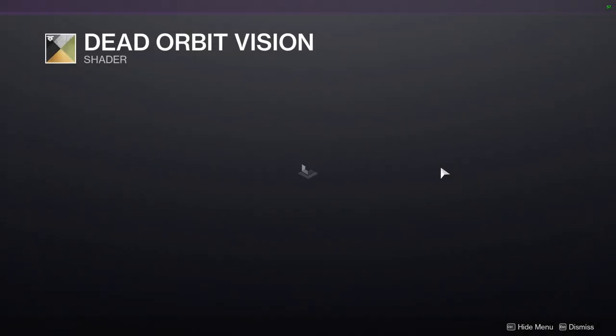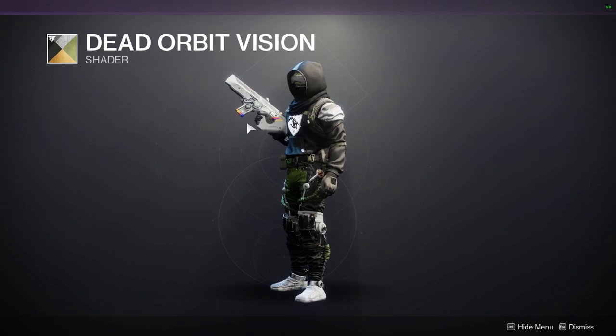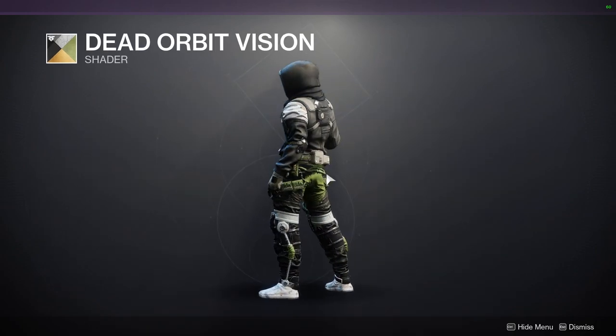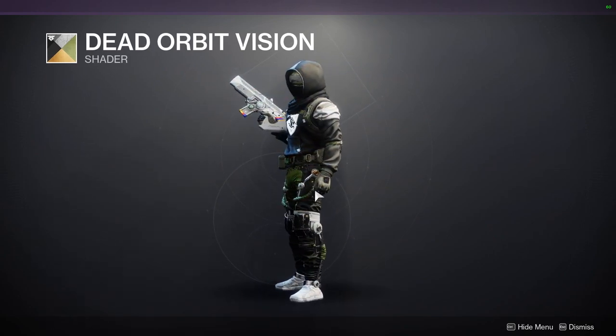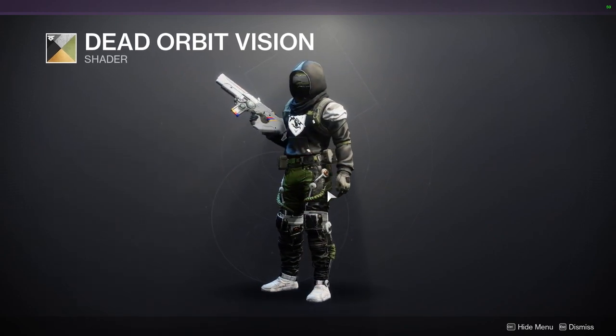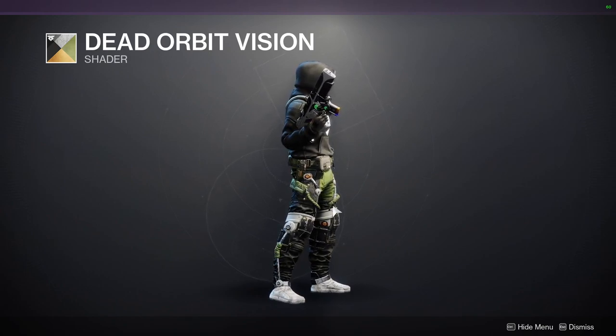Dead Orbit Vision is a pretty good gold shader if you're interested in that. You can't really see the gold easily, but there is gold — you can see it right here. It's a really orangey gold, so definitely pick it up if you want a more unique gold look.